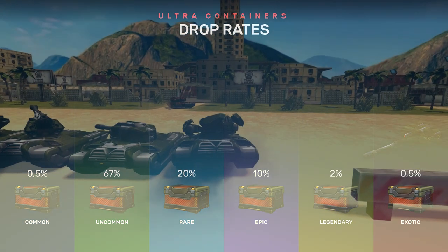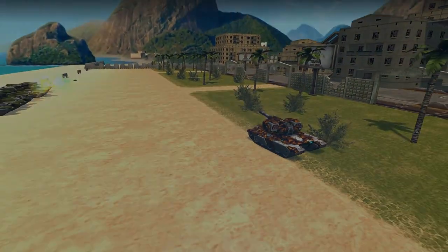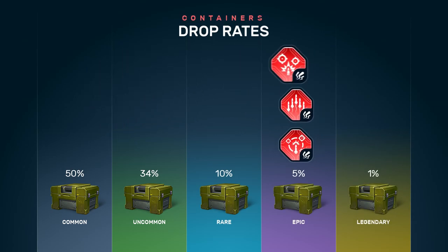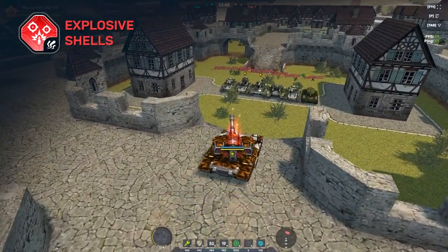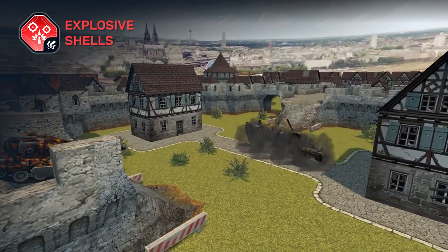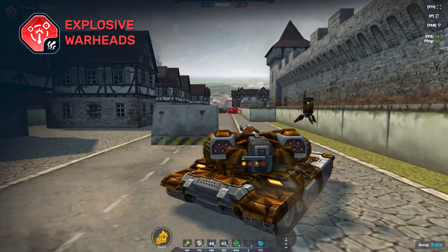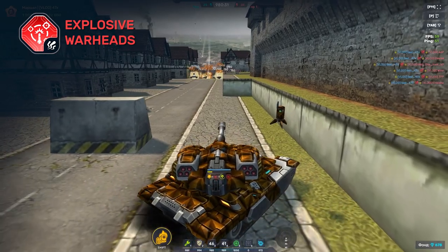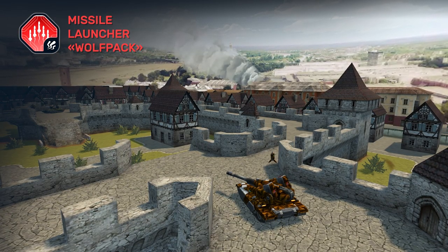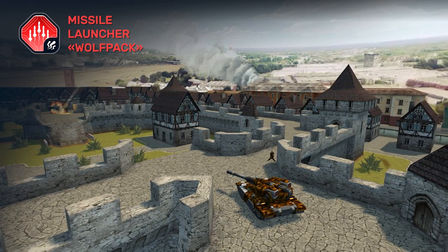You can get it from the updated Ultra Containers. Moreover, we have already added augments for it. Those who do not have the turret itself can still get the following augments from regular containers: Explosive Shells that add splash damage to arcade shots, Explosive Warheads that add splash damage to rockets, and Missile Launcher Wolfpack that changes how the rockets fly. Lucky owners of the Scorpion turret can just buy these augments in the Garage for crystals.